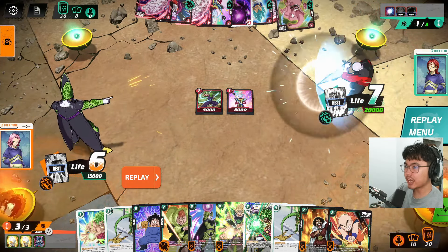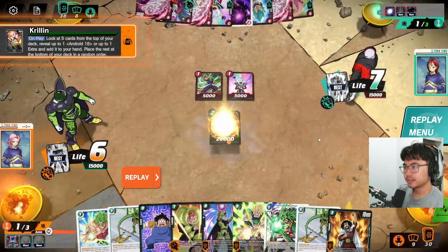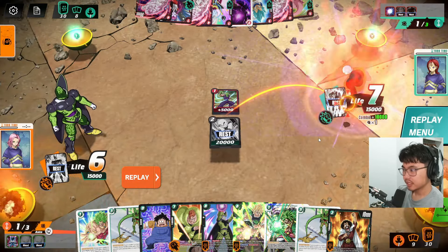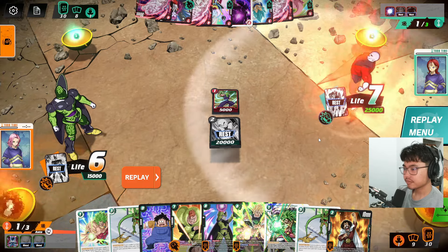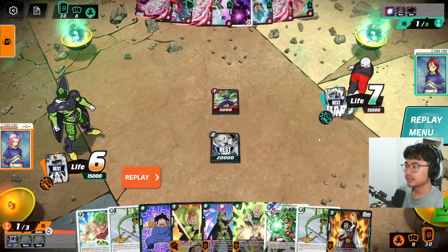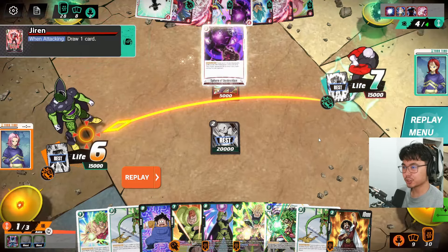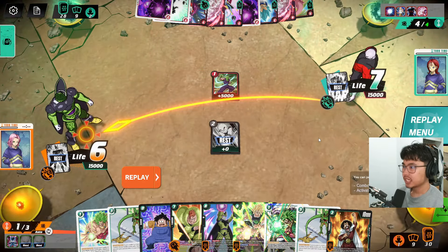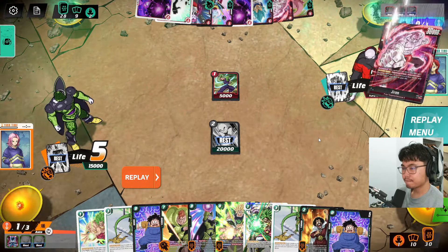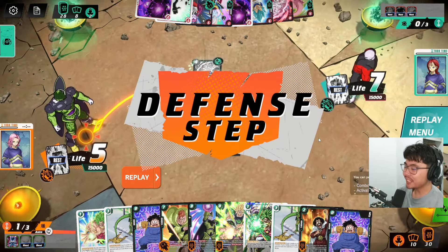He doesn't have anything to get rid of it — oh, he actually does. He has a Sphere of Destruction, which will lower your health. You missed anyway; you're going to go for the swing and he's going to protect himself right there. Saved by the barrier — interesting extra to run. There's really nothing else that this Jiren can do other than play. I guess you can use the extra energy and go for the Jiren, which may be his biggest mistake.